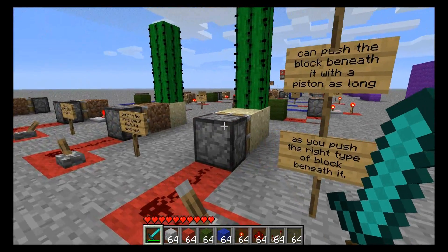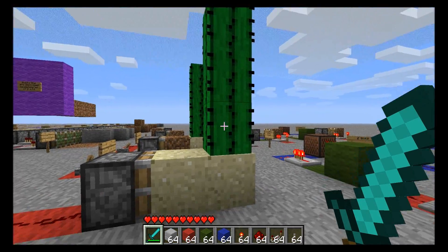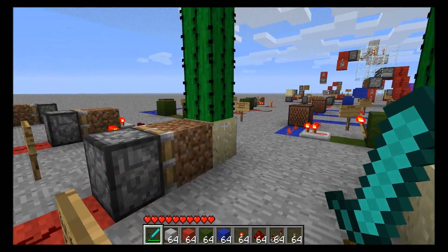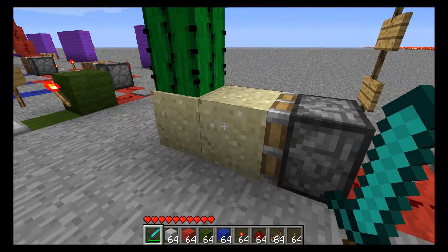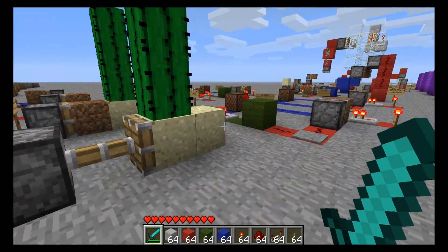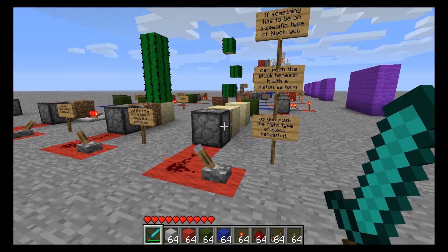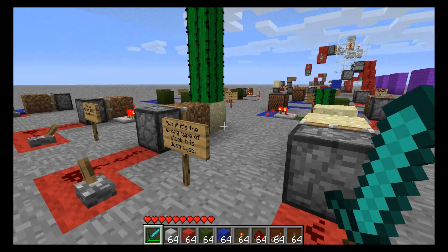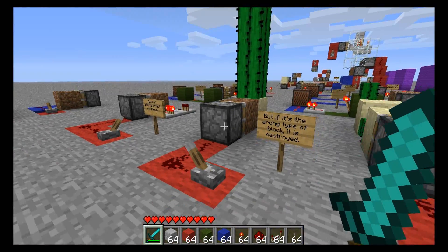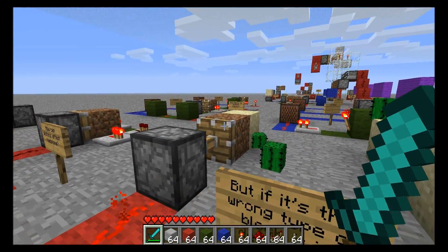Moving on, we have some cases where blocks have to be on a particular other type of block. Cactus has to be on sand, crops have to be on tilled earth, and so on. So what happens if we push the sand out but push in another block of sand? In that case it's safe — you can do that and the cactus is not affected. If we use this sticky piston to pull the sand out, that does destroy the cactus — you can't have floating cactus blocks. Similarly, if you push dirt instead of sand underneath the cactus, Minecraft does notice and it destroys the cactus again, because cactus can't be on dirt.